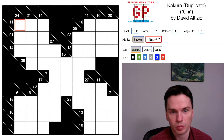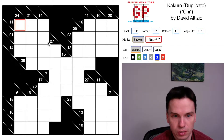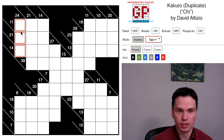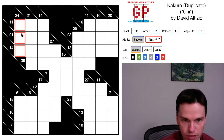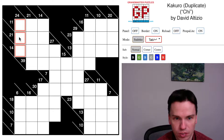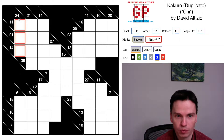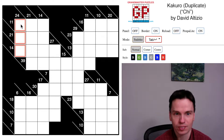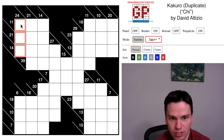We're here again to try this kakuro puzzle by David Altizio, but now it's a duplicate variation — we're going to take the same clues as before but try to repeat a digit when fulfilling them. I've constructed a few of these before, and so I already know there are some forced patterns, like the 24 in 3 cells. Let me talk you through how to think about this: take the largest possible digit and try to double it.